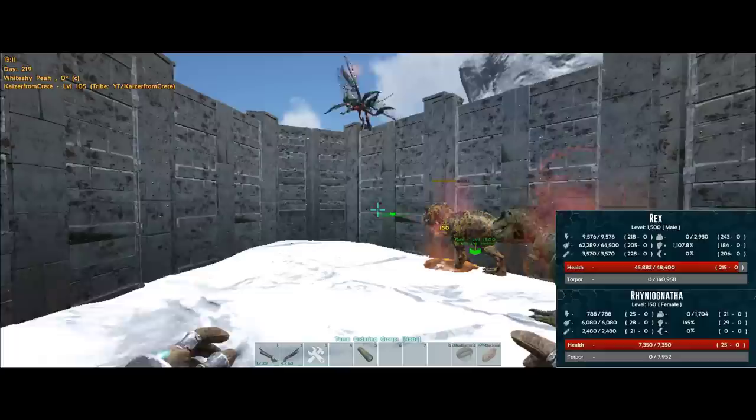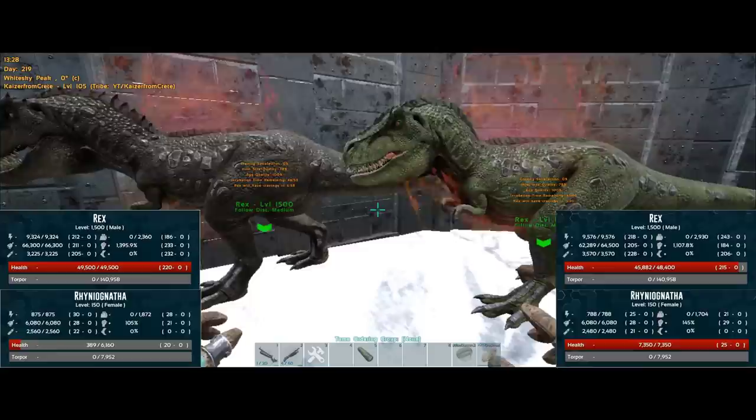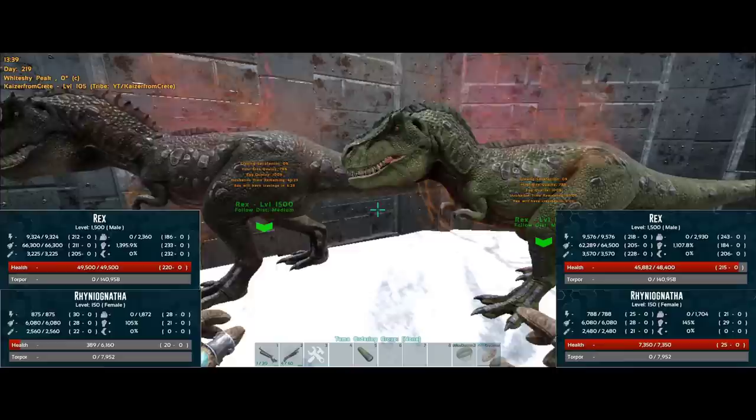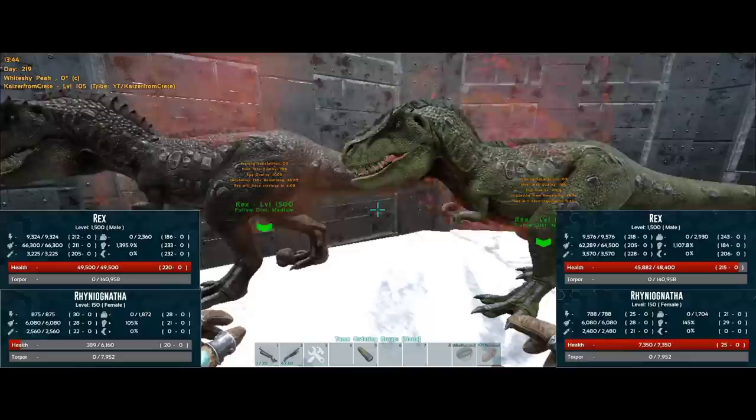Unfortunately only one of them got impregnated, so I had to spawn another. Now we have two rexes impregnated by a level 150 rhino gatha — they have around 20 to 30 stat points on pretty much everything. How this works: the host dino acts as if it was a parent in the mating process. The baby will get one of the stats of its parents, just like normal breeding. But host size quality and craving satisfaction play a great role in this.